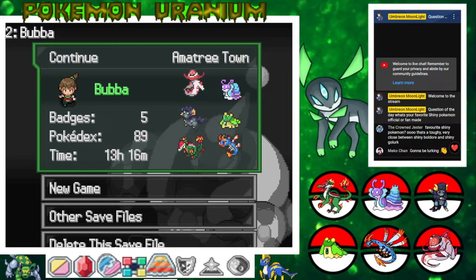Hello everyone, welcome to part six of Pokemon Uranium. Cool, Miko, you're gonna be lurking. Hello and hello, Crown Jester. Favorite shiny Pokemon? Oh, that's a tough one. Very close choice between Shiny Bolder and Shiny Golurk. Golurk's really cool, so is Bolder. Those are really cool shinies.